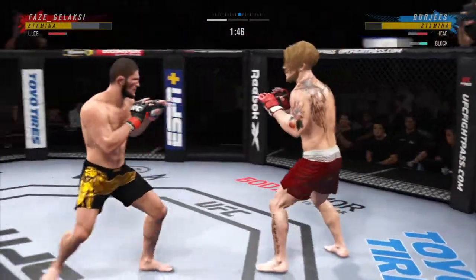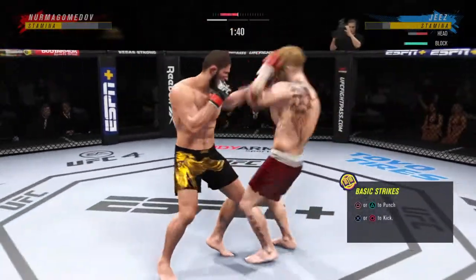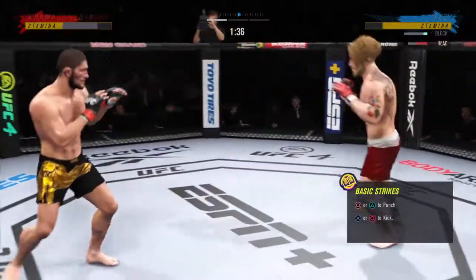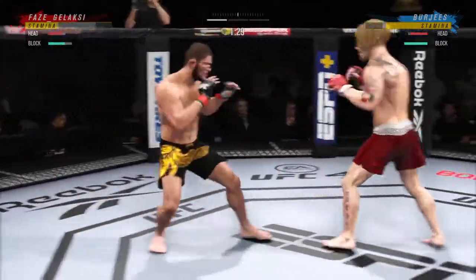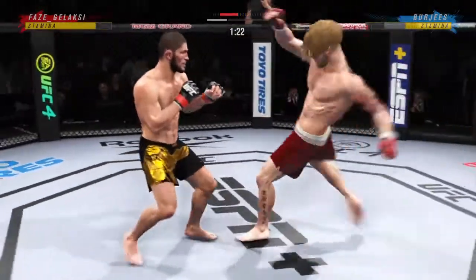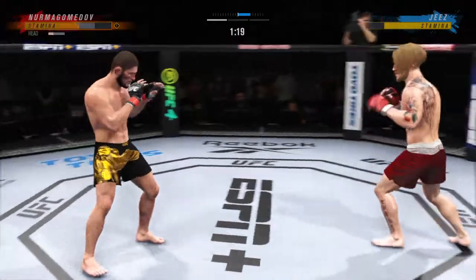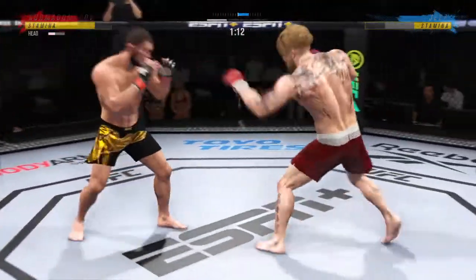Another leg kick lands flush, and now you're starting to see visible damage on that lead leg. You can see him starting to make mistakes in his defense because his leg is so beat up — it's red, all beat up, he's limping, he's turning away. What a fantastic strike thrown at the exact right moment!